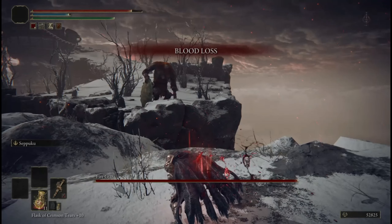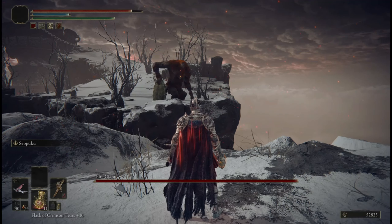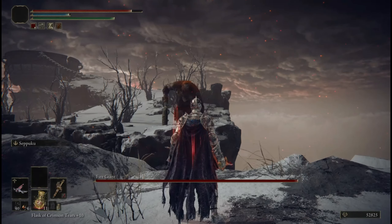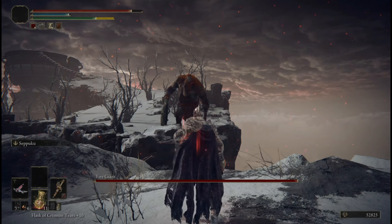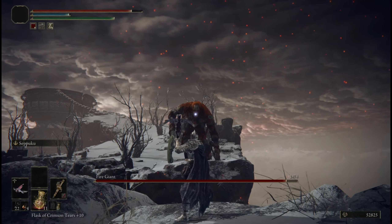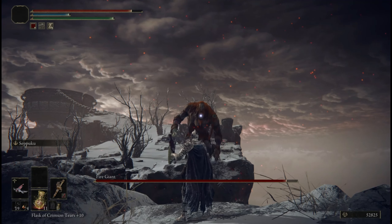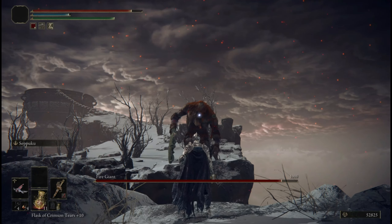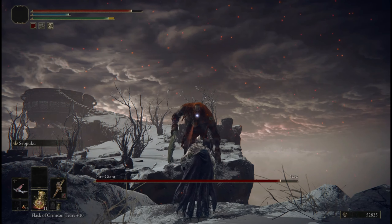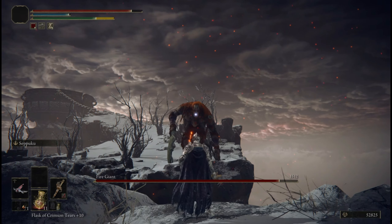At this moment, we will activate Seppuku and switch to our Pulley Crossbow as the giant gets to the corner of the cliff. Keep in mind, none of his attacks can hit you, so you will be safe from this range. From here, we're just going to start sending an onslaught of arrows his way. As you can see the health bar starts depleting — the blood loss will gradually add up, so it won't take too long. But you do want to make sure you have enough arrows to keep on shooting.